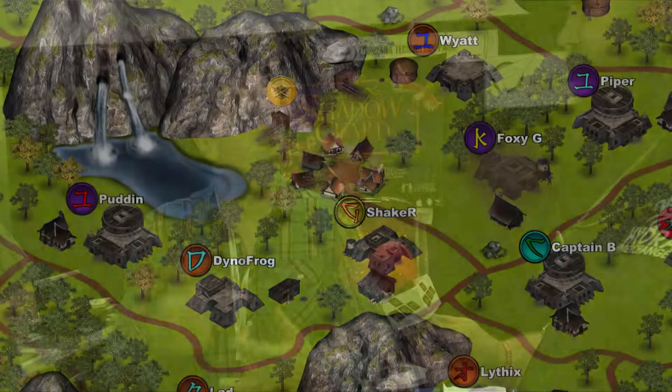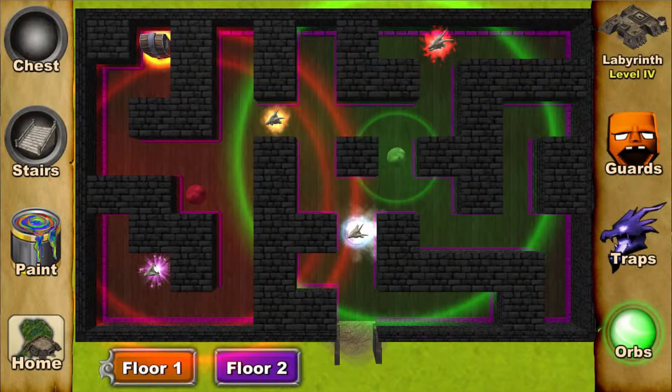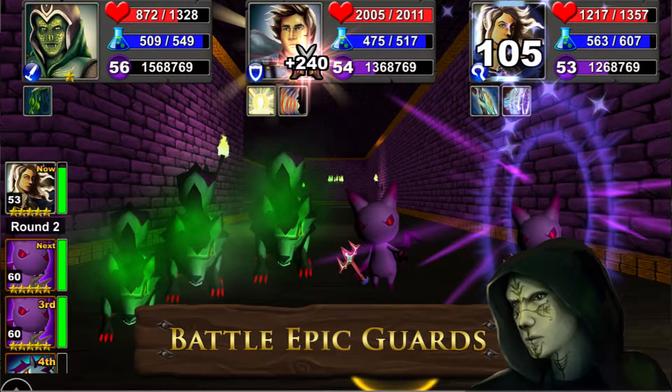Is that sort of the carrot on a stick — making your heroes better and better, making your dungeon better and better? We try to give as much gameplay as we possibly can. It's got crafting, legendary weapons and gear. You can put a lot of time into the game. If you really want to max out your heroes and your labyrinth, there's a whole lot of content.